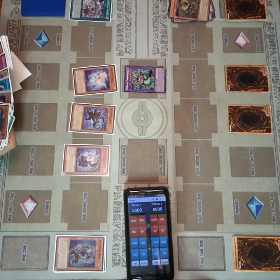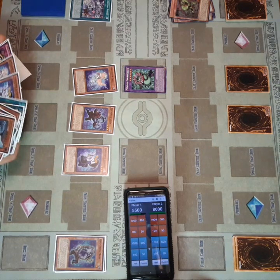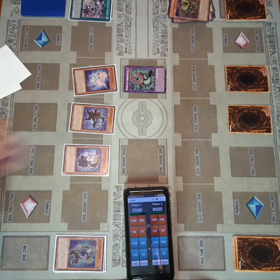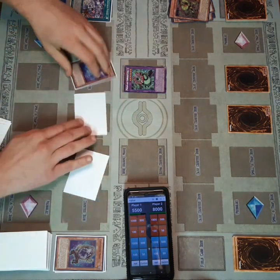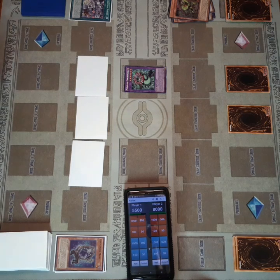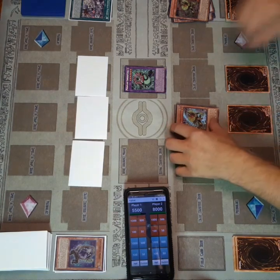Now on my turn, flipping my Stein, summoning Doll, and flipping Jiangshi in order to add a level three to my hand. I search out — not Mummy, that was Ghoul, sorry — so adding Ghoul into hand. Ghoul is one of the main focuses of this deck so I can pump out some really quick beefy monsters and get over my opponent's bosses.